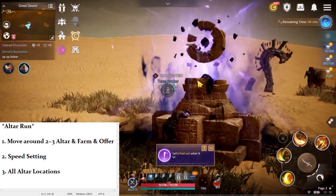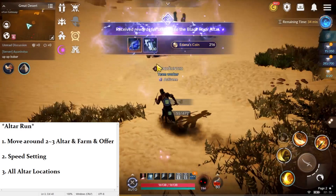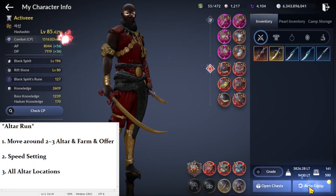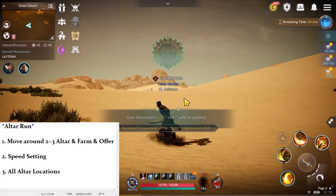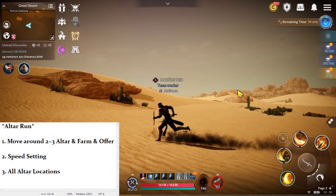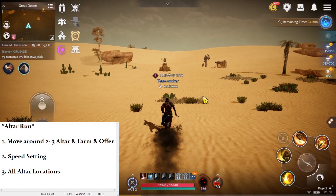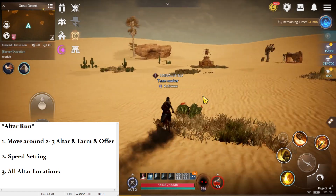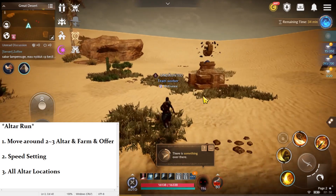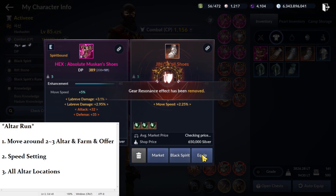I will show you the difference. You can see you are running with the speed setting — it is definitely different. When you do Altar Run, you need to move short distances, so I recommend rather than riding on Camel, just use all your skills with this speed setting and move quickly.